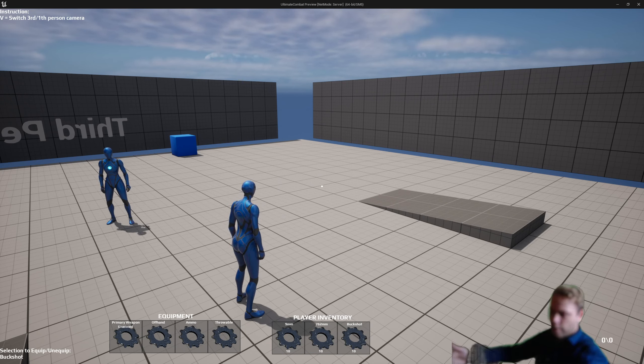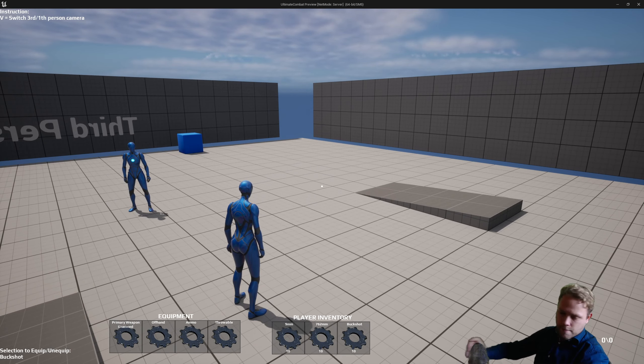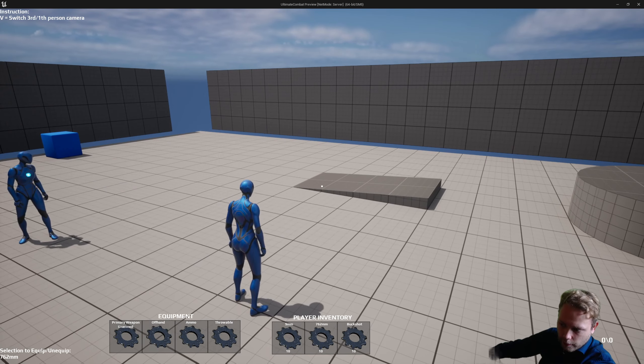Later, for instance when you have a bow and arrow, you want to be able to switch ammo types. So to switch ammo types, you need to have this ammunition slot. I'm going to show you how this works.